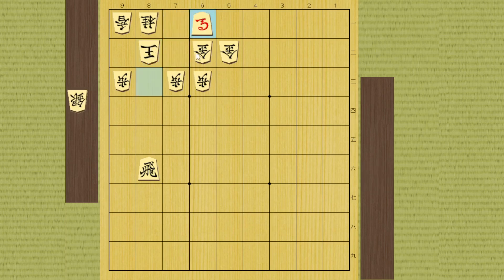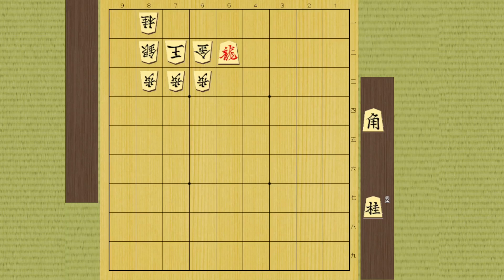Then you can sacrifice the silver and he has no choice but to take it. You can promote your bishop - he can't drop a piece here because this square is attacked by the horse and rook, and this square is also under attack by the horse. So he has to go this way, then you can retreat your horse or promote your rook, and this is checkmate.